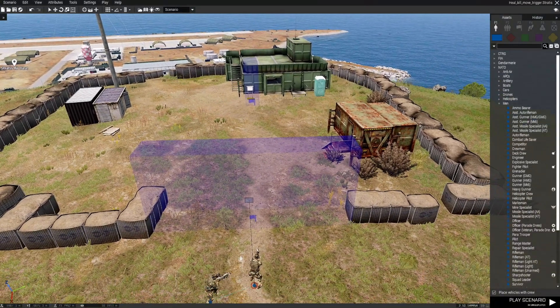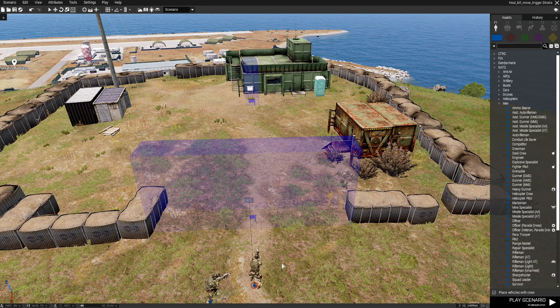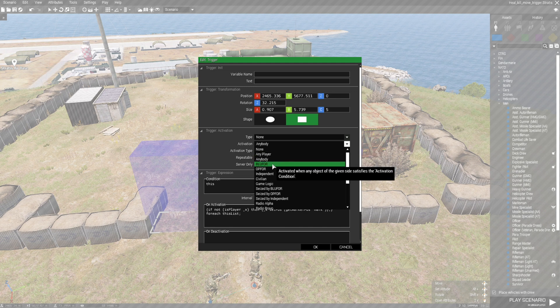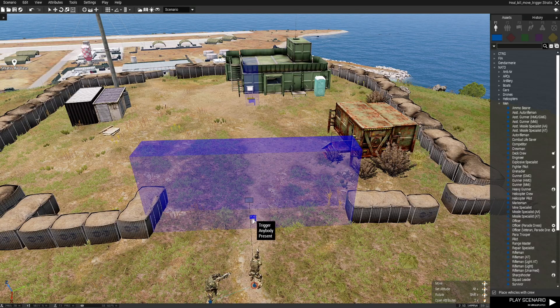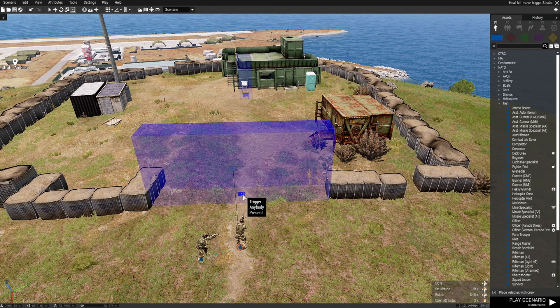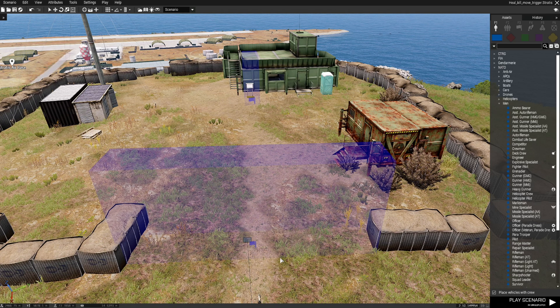What is this trigger good for? You could use it in a deathmatch or team deathmatch mission — put a couple of triggers in the same spot with the same code, set each to either OP4 or independent, whoever the enemy is. So if this was your base and you didn't want anybody entering it, instead of killing them you could move them back to their base. I hope you guys enjoyed that, find it useful, and I want to thank you for watching. Catch you on the next video, bye!